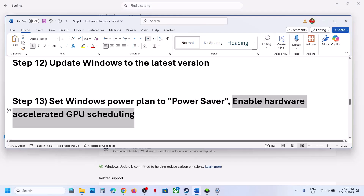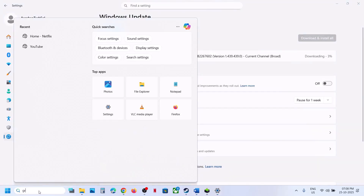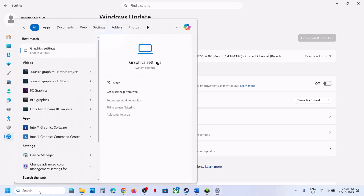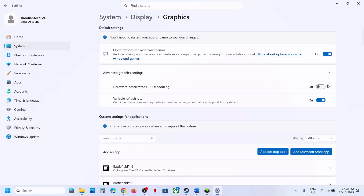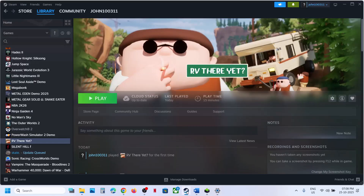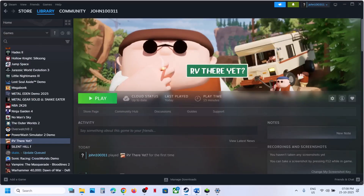Still not working? Enable or disable Hardware Accelerated GPU Scheduling. Open Windows Settings or type Graphics Settings in the Windows search box, click on Graphics Settings, then click on Advanced Graphics Settings. If Hardware Accelerated GPU Scheduling is off, turn it on and relaunch the game — you may need to restart your computer. If it is already on, turn it off and relaunch the game.